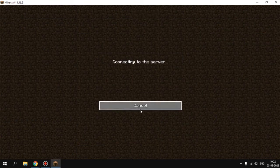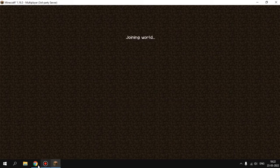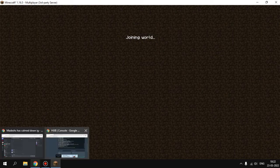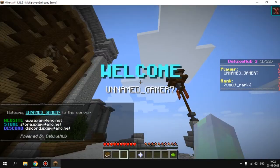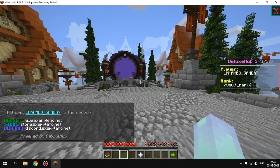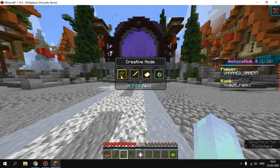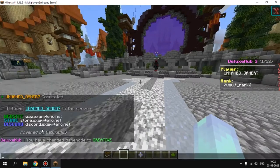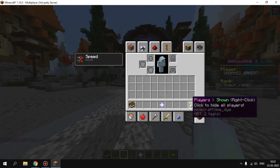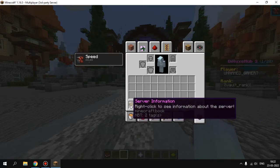I'll join my server. If you go to creative mode, you can see DeluxHub notified that the game mode changed to creative. If you come to your inventory, you can see the hotbar items — like a server selector.